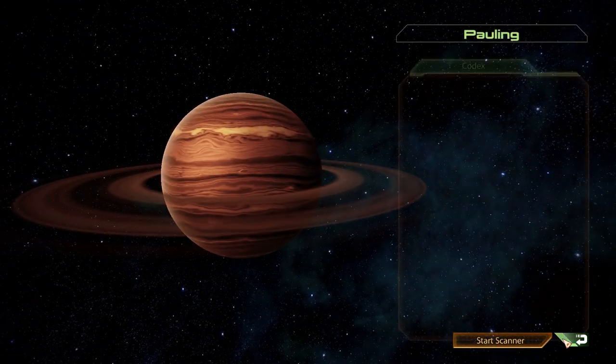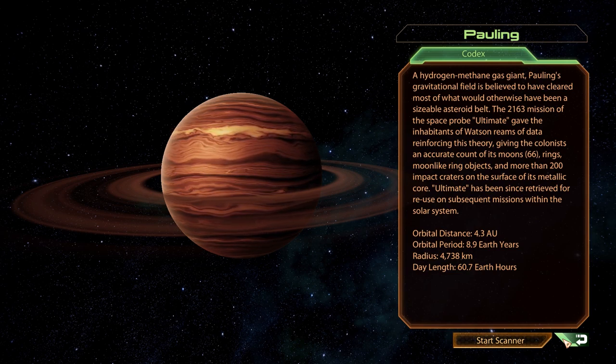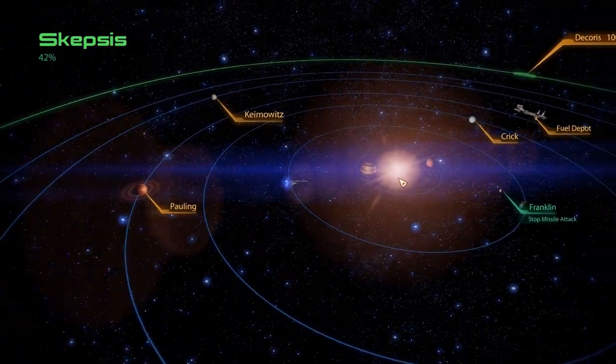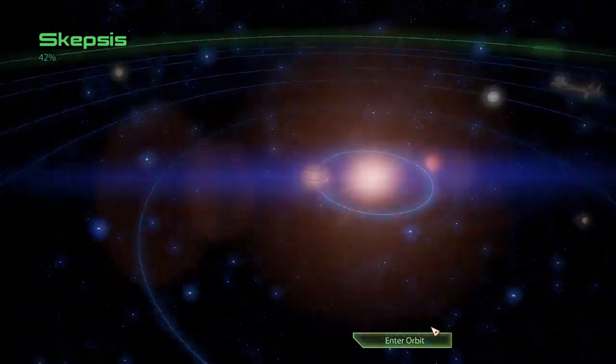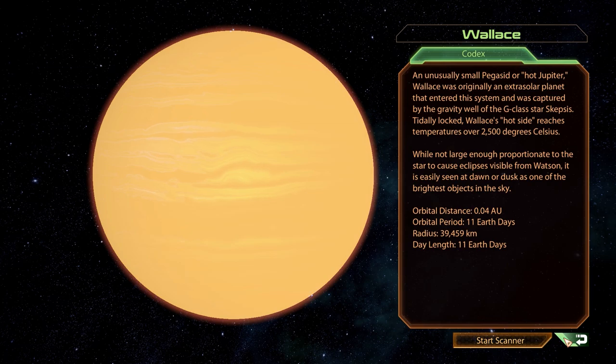Up next is the hydrogen methane gas giant Pauling, a planet with 66 boons and about as many minerals. This is not a prime target if you're looking to mine, and there are better candidates available in this very system. Our next planet is not one of those either, as Wallace here is just really really hot but doesn't offer much in terms of minerals.